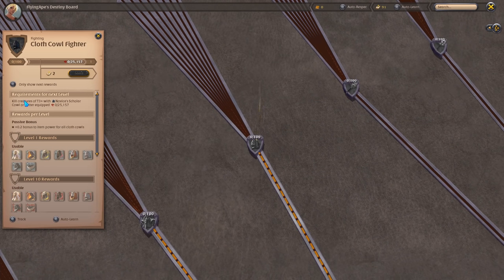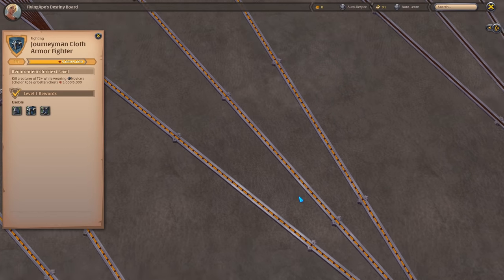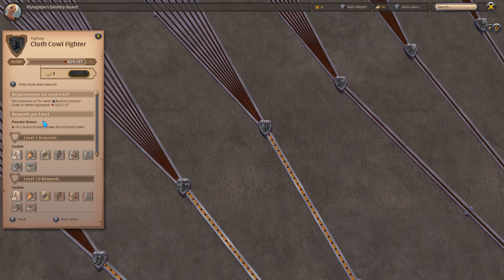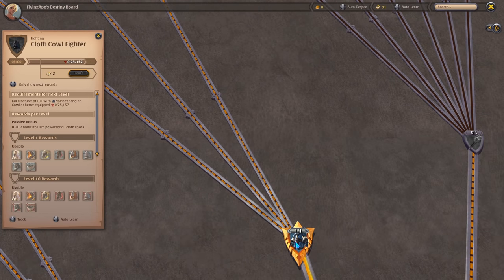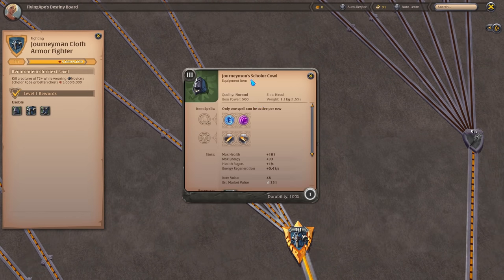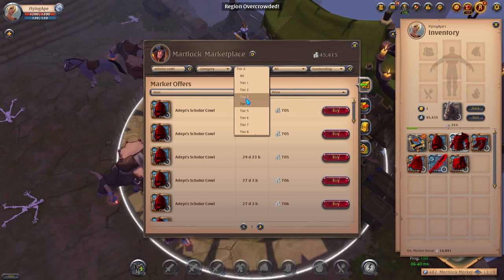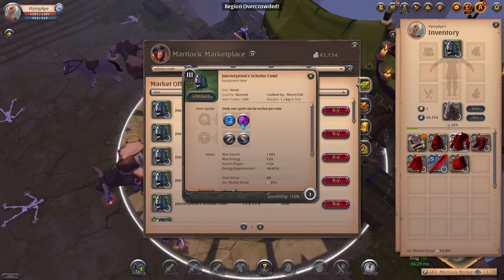The destiny board says: 'Kill creatures of tier 3 with Novus Scholar Cowl or better equipped.' So what we're going to do is buy a Journeyman's Scholar Cowl — a tier 3 version. Just type in 'Scholar Cowl,' select tier 3, don't worry about quality, just go for the cheapest one and equip it.